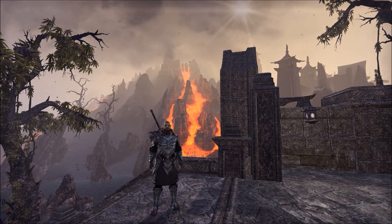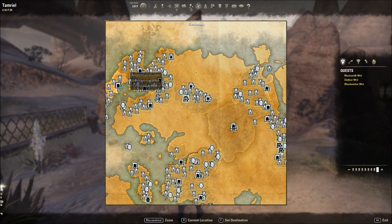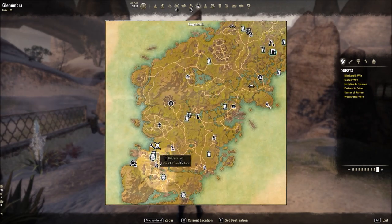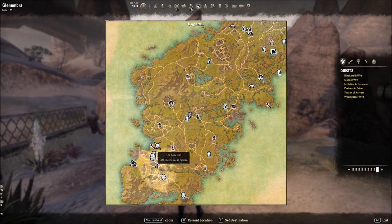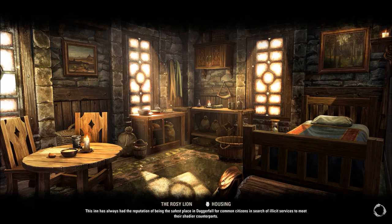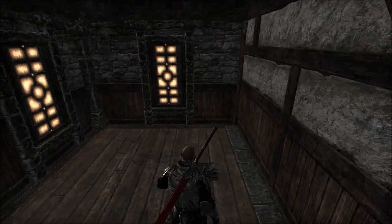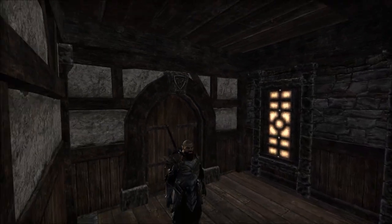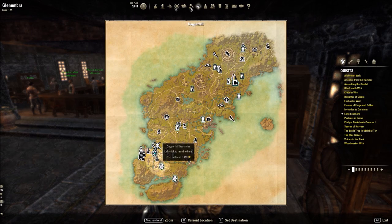Let's check out the love shacks! The first small one is the Rosy Lion in the Daggerfall Covenant, Glenumbra starter area, just a little bit north right by the wayshrine. It's very small, looks very similar to the others but with a Daggerfall art style — about enough room for a bed.